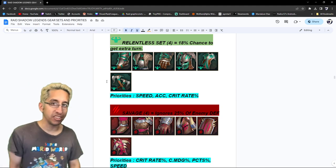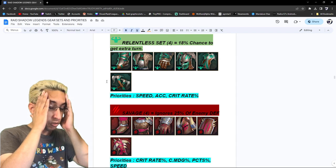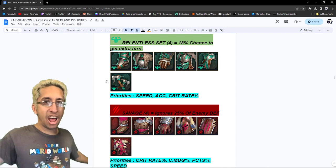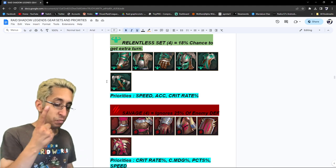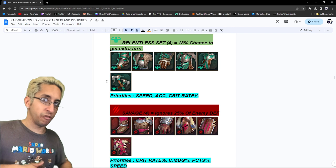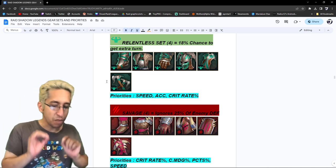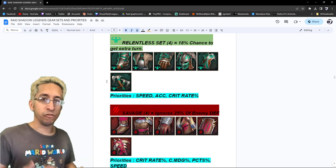Relentless — one of the most craziest sets. Everyone likes to throw Relentless on everyone. It gives me migraines thinking about all the low-rolling Relentless gear I've seen with no speed substats. Champions without 100% crit rate, going slower than 200 speed, not even 300 accuracy, not even 200 crit damage. What I would say are the most important priorities: speed, of course — if you're not going, you're not going to get those extra turns. Accuracy — insane for Hydra, used to be insane in Arena. And crit rate, because a lot of people like to build crit, kind of like a reflex set. That's why crit is the third priority.